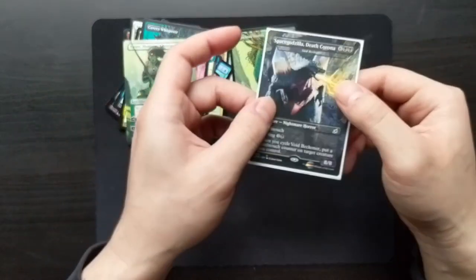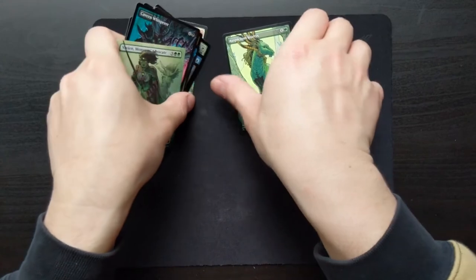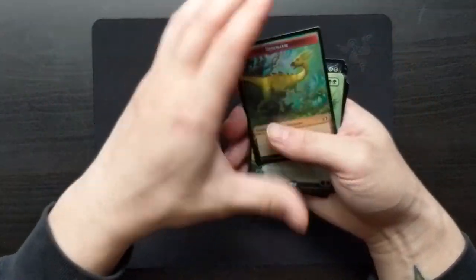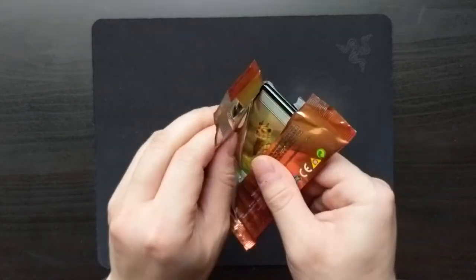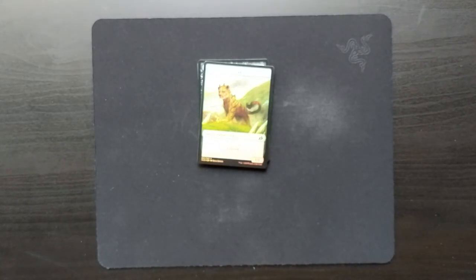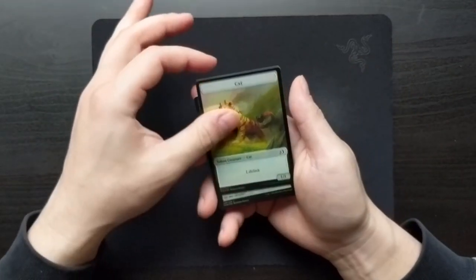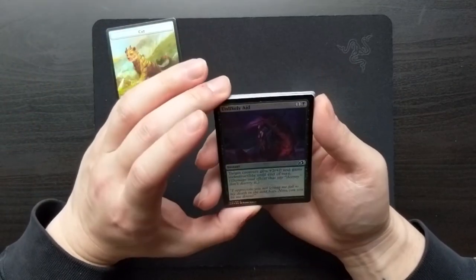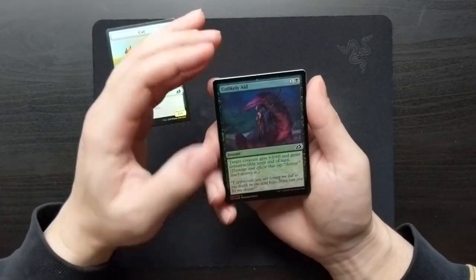I kind of have an idea of what I'm looking out for, but personally I'm most interested in the Godzilla cards. Since these are all going to be variants and foils, it might be tedious to try and sleeve everything. Ooh — Cat. Cat. Cat. Unlikely Aid — wow, that almost looks like this person's in danger rather than being helped.